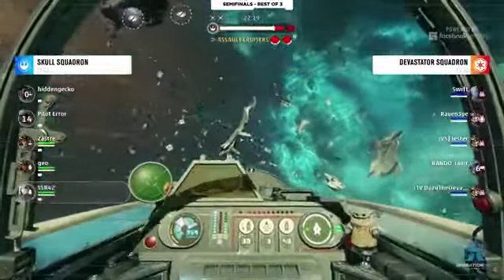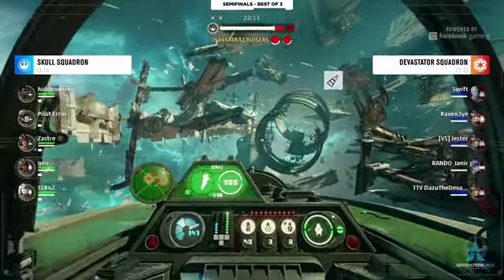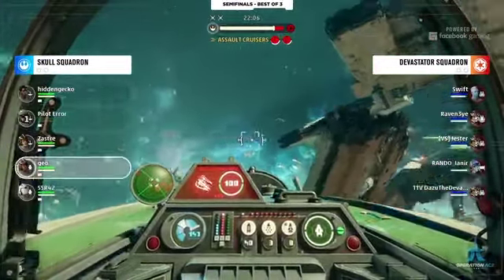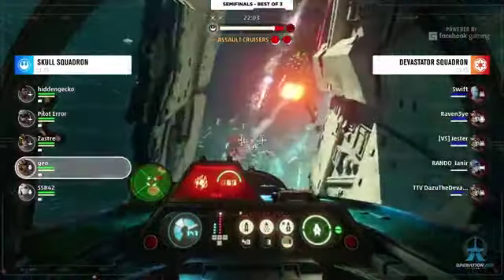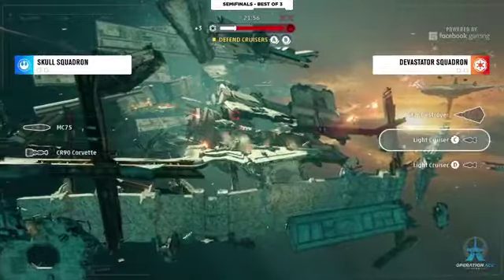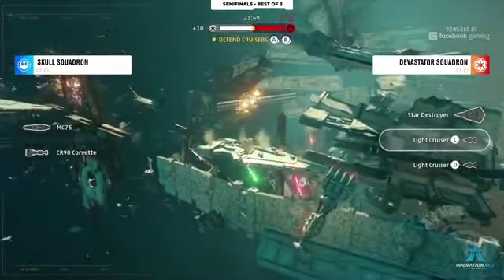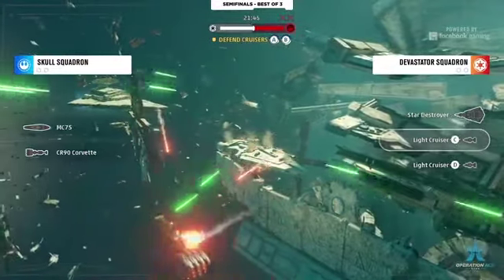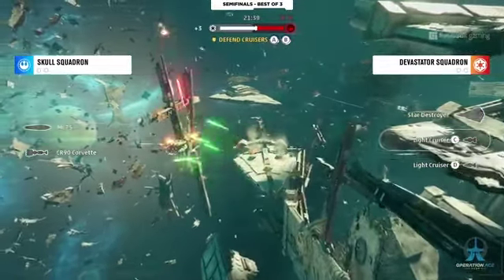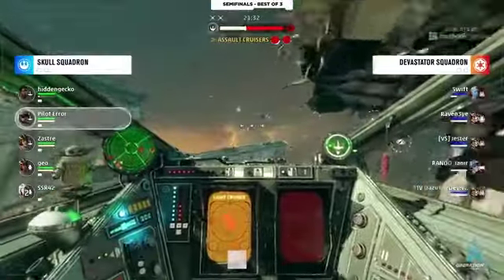I pulled up the attack map — the left shield generator has taken pretty decent damage on the MC-75; the right shield generator took some damage too but it wasn't as bad. They did deal some good damage. Do you think with shield generators damaged, if Skull are able to squeak out a couple of or both cruisers, do we see them focusing the power systems first or do they play the standard meta — shutting down the shields to open up more hull damage and try to steal a win on this attack?